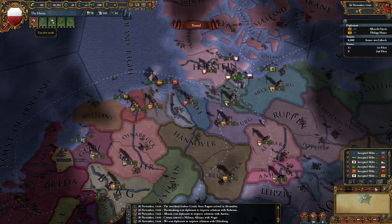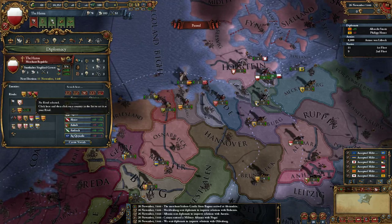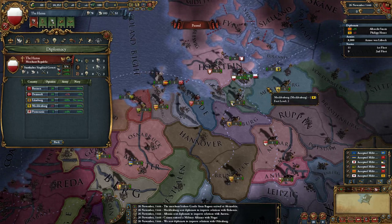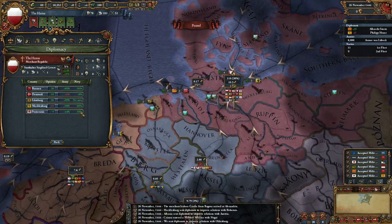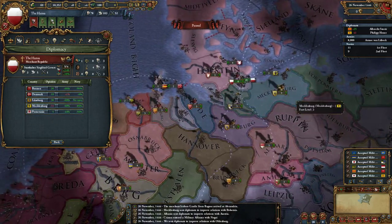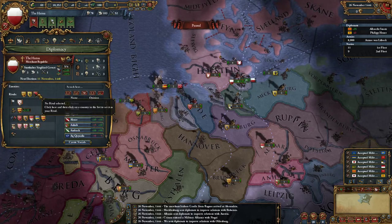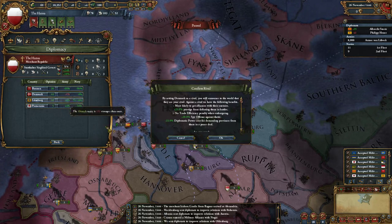Let's pick a few rivals. We are going to pick Brunswick, of course, since we'll take their territory. We should pick Mecklenburg since we'll need to take that territory anyway for more trade power. And we should pick Denmark just to embargo them - they're probably going to rival us as well, as soon as they get Holstein.